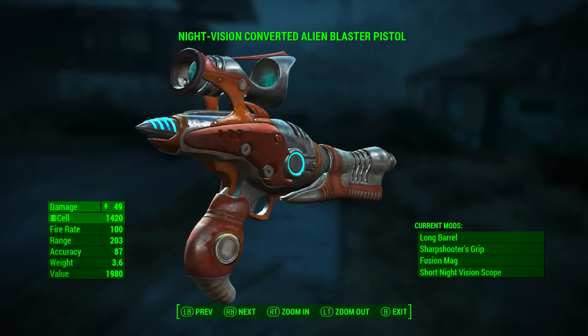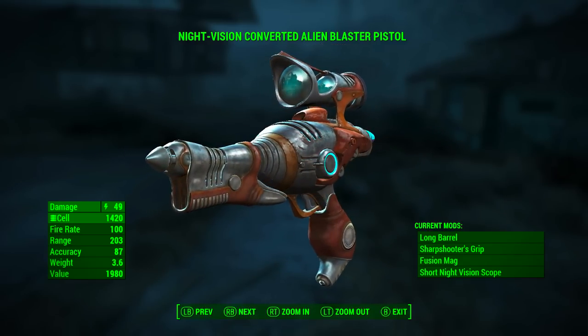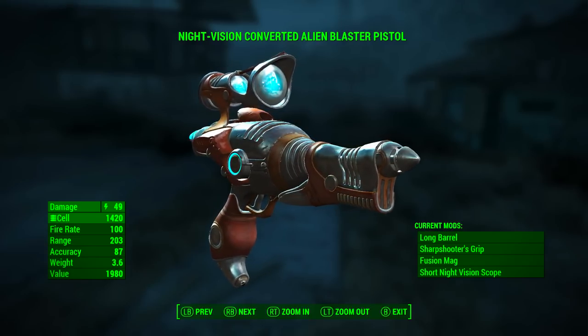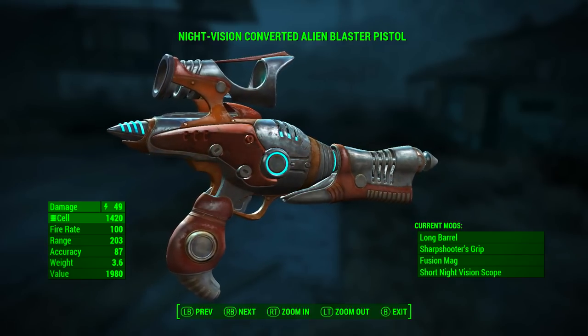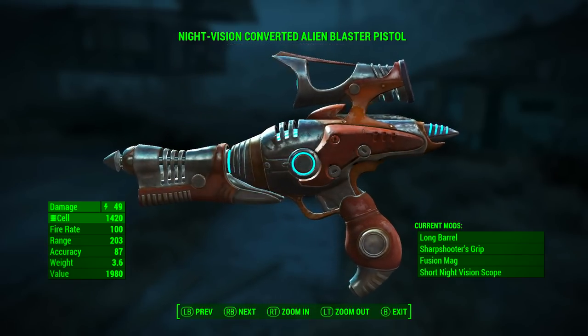It now uses fusion cells as ammunition. The fire rate is 100, the same as before modification. The range was 119 but now it's 203 — we've almost doubled the range of the weapon. Its accuracy went from 73 all the way up to 87. Its weight increased by 1.1 pounds and its value also increased by about 400 caps.